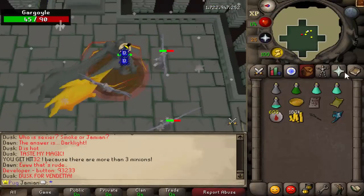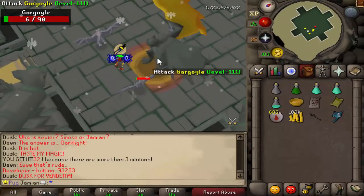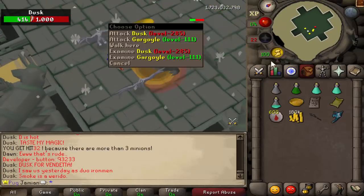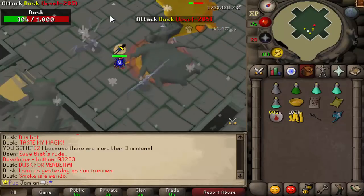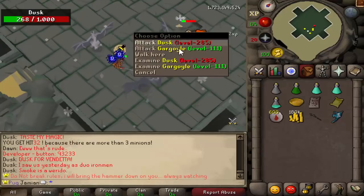Sorry, I was talking to my brother and missed it, but basically whenever Dusk gets below 50 health Dawn will sacrifice herself and heal him back up. So whether you want to kill her first or not is your call, but keep in mind that Dusk is more of a tank and Dawn is more of an offensive one. We'll finish this kill right here.